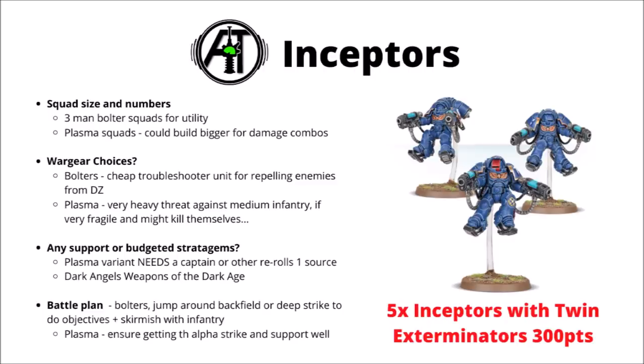Next we have the Inceptors, who work quite differently depending on whether you're equipping the cheaper Assault Bolters or the more expensive Plasma Exterminators. If taking Assault Bolters, they're quite cheap at 40 points — I'd use them in small units of three as relatively mobile troubleshooters to deal with enemy chaff units trying to break your lines, or maybe even deep strike them to achieve some actions or contest objectives. For the Plasma version, I'd be tempted to potentially build out to bigger squads despite them being very expensive — they can put out a horrendous amount of fire against medium infantry, particularly anything that triggers the blast rule. It's almost mandatory that they need a captain or another source of re-roll wounds, otherwise they'll fry themselves as soon as they overheat. If playing Dark Angels, they get on really well with the extra damage from Weapons of the Dark Age.